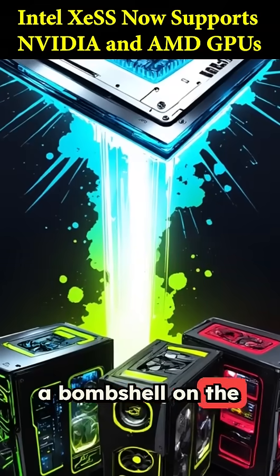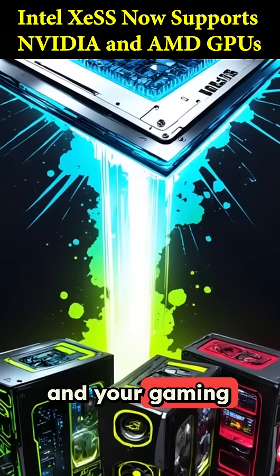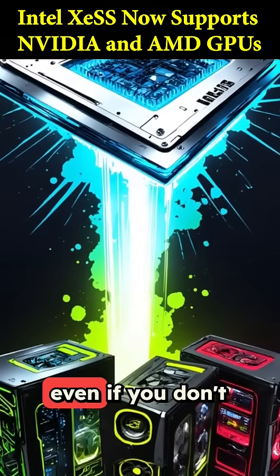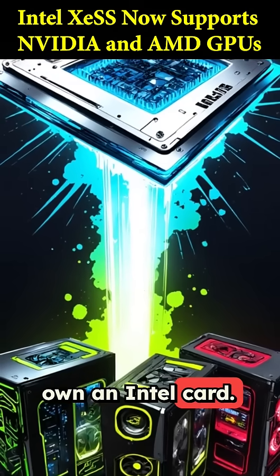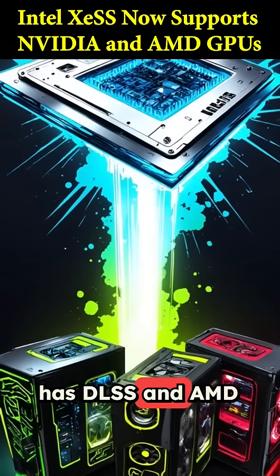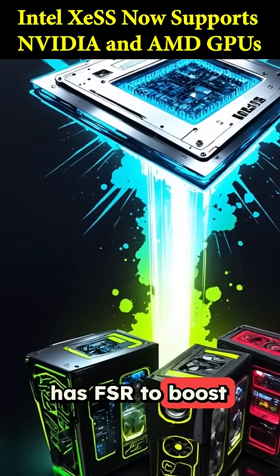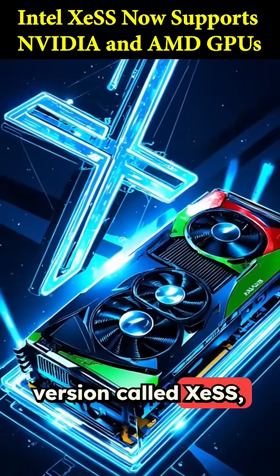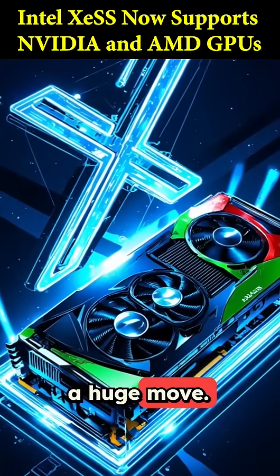Intel just dropped a bombshell on the GPU world and your gaming PC is about to get a massive free performance upgrade, even if you don't own an Intel card. You know how Nvidia has DLSS and AMD has FSR to boost your frame rates? Well, Intel has its own version called XeSS, and they just made a huge move.